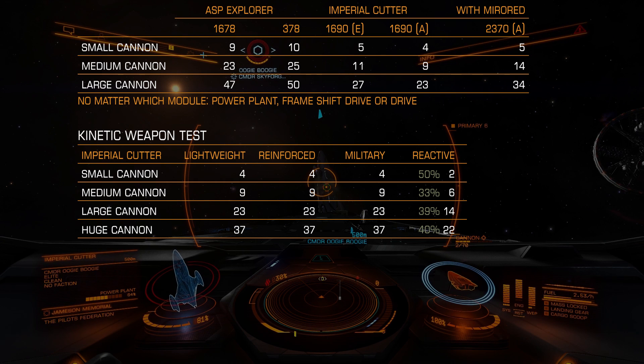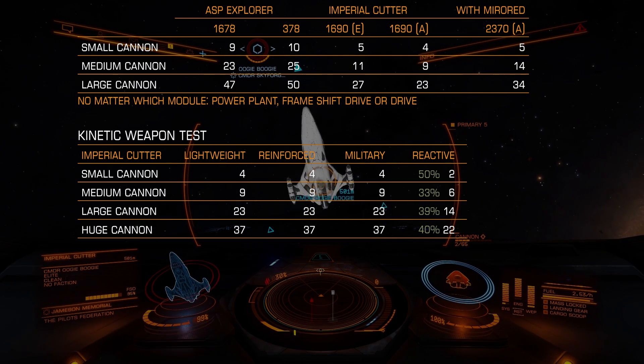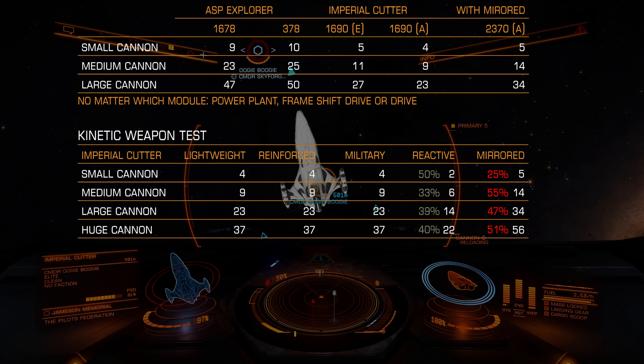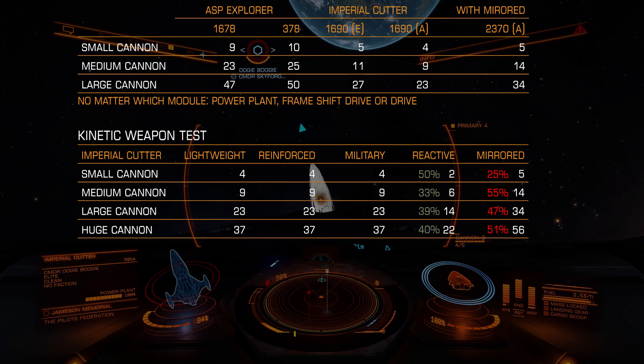But what happens with mirrored now? Cannons are kinetic weapons, so mirrored should be worse. But is lightweight, reinforced, military better than mirrored? Logically, not. But logic doesn't work here. Mirrored armor: 5% damage for small cannon, 14 medium, 34 large, and 56 huge. Mirrored armor compared to any other armor is terrible against kinetic weapons in protecting modules — about 50% worse.